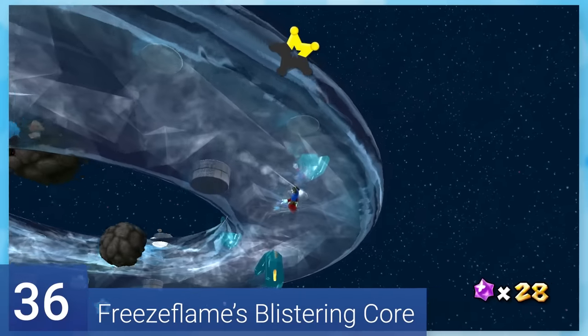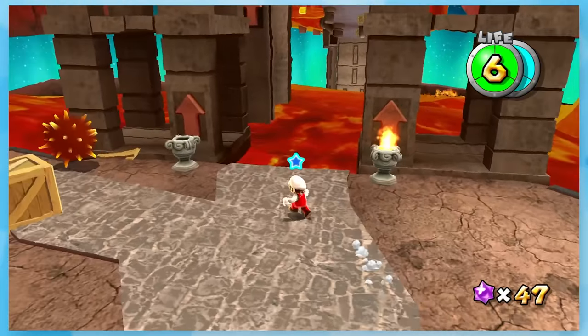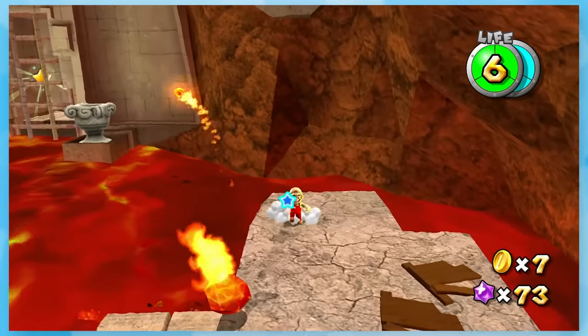36: Freeze Flame's Blistering Core. This is a nice and meaty mission. You'll start by ice skating for star bits, lighting torches with Mario's fireballs, and making your way around the lava. There's a lot to do, and it's all quite engaging.